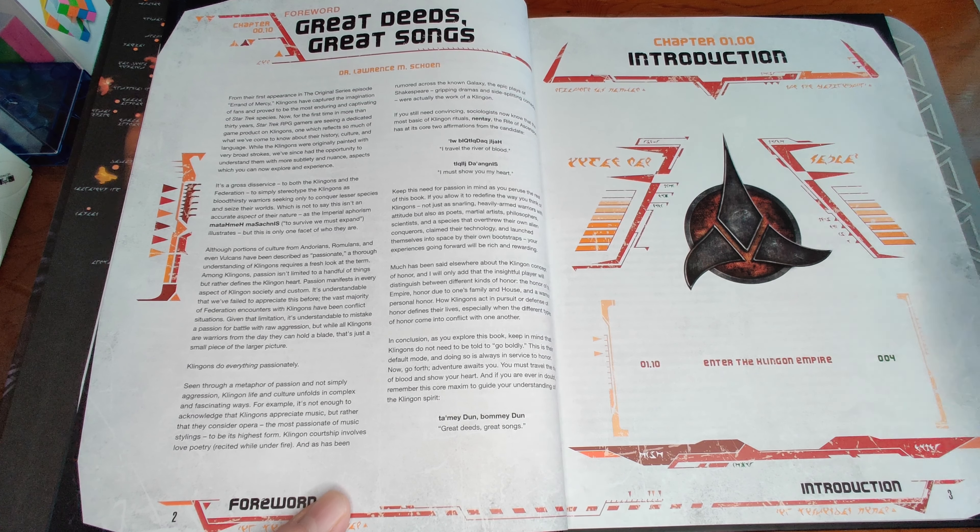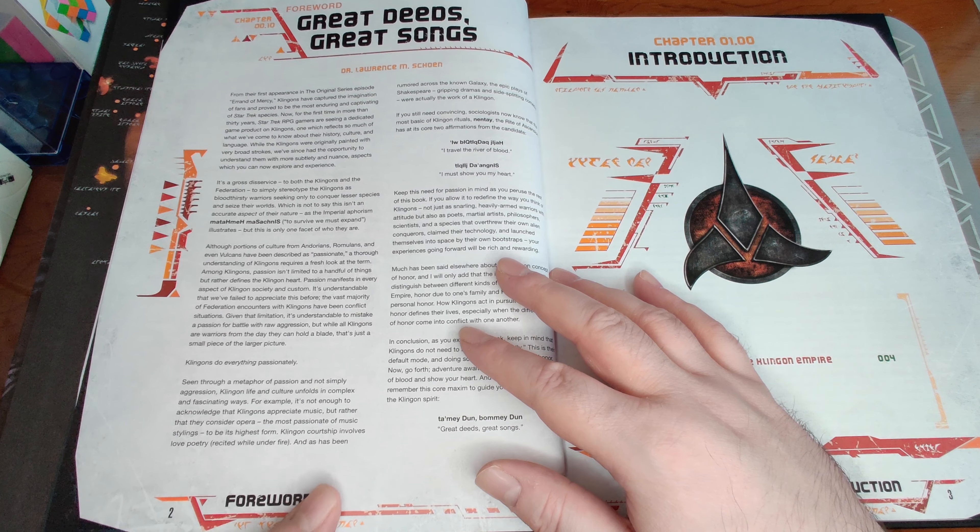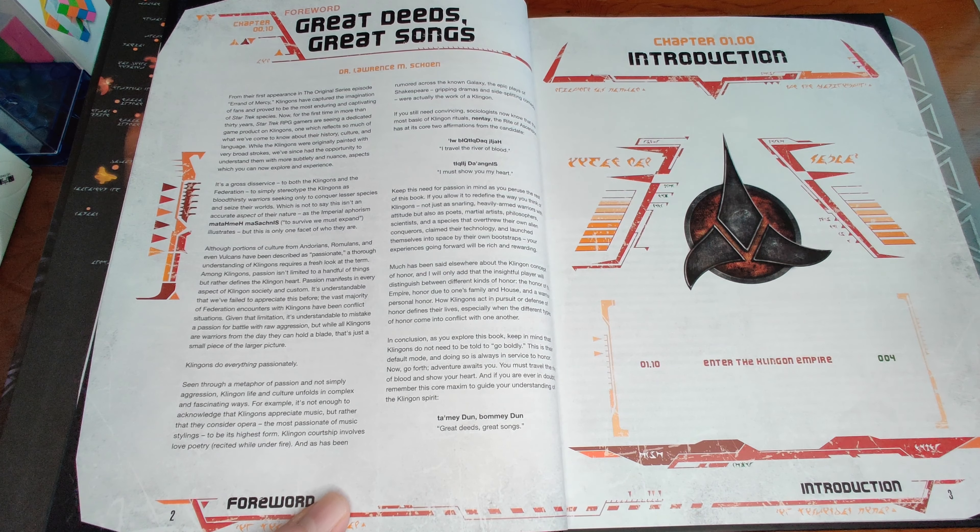It does have a couple of advantages over the original rulebook, and we'll go through them as we flip through. I'm not going to go into the rules detail this time around because you know that from the core rulebook video, but I'll show you how it looks and some of the key differences.